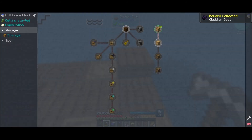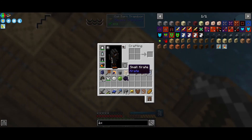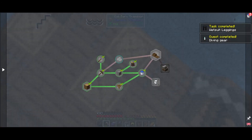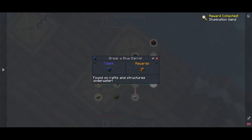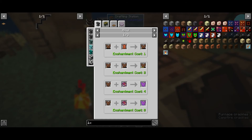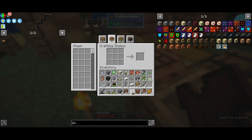Obsidian, obsidian bold — that's the last thing we do here. The video is running a little long. Got an illumination one and a blue barrel. Anyways, let's go back to base. One last thing we will do for this episode is make a cutting board.